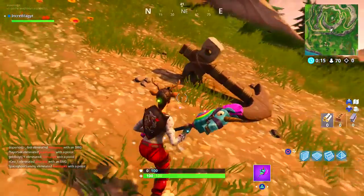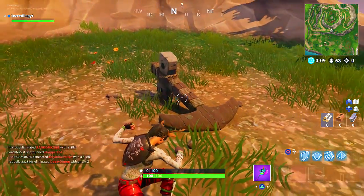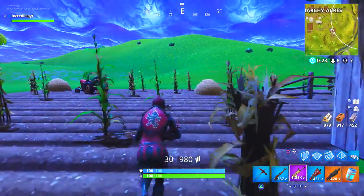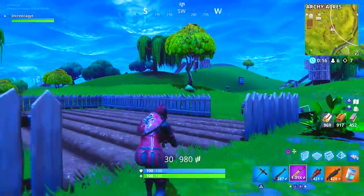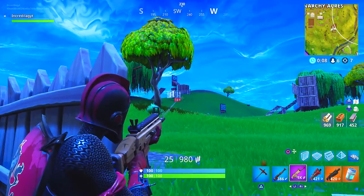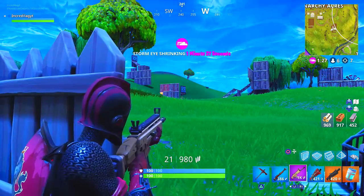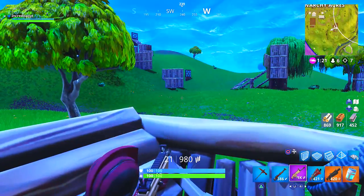This is pretty much the first teaser for Season 5. The first teasers were the five portals in Tomato and Greasy and all those places, but this is pretty much confirming a leak we heard a few weeks ago. Way back before Season 4, there was a guy named Internet Adam who leaked all of the information regarding Season 4 — he told everybody what was going to happen, and months down the line, he ended up being right. Epic Games actually sued Internet Adam for giving away this information. Now, a friend of Internet Adam's has brought back a leak for Season 5, and the anchor pretty much confirms everything.